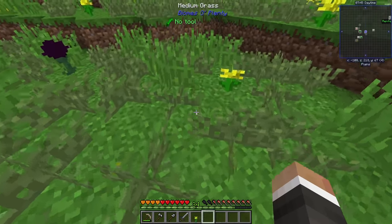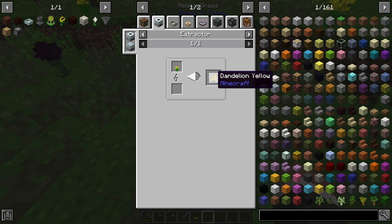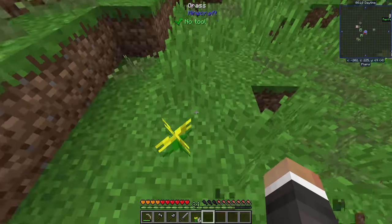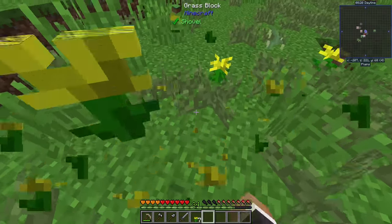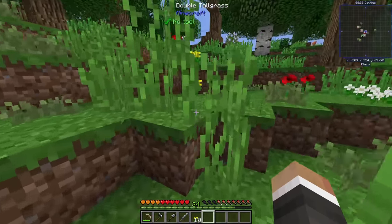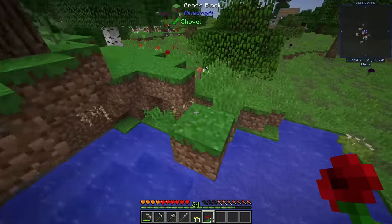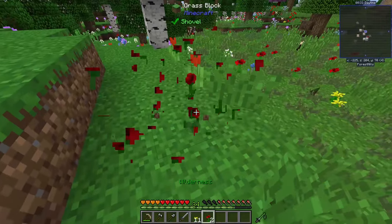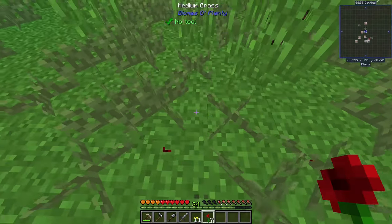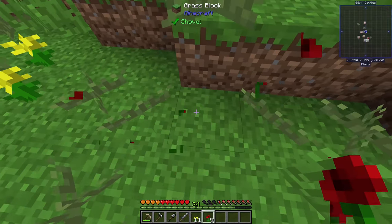A quick look through JEI showed that we can get triple the amount of dandelion yellow and rose red by putting the flowers into the extractor first. To get 16 Floral Fertilizer, we need 32 rose red and 32 dandelion yellow — which, getting three dye per flower, means we need 11 of each flower. It's going to take quite a bit of time to process all of these, because our extractor is extremely slow right now.